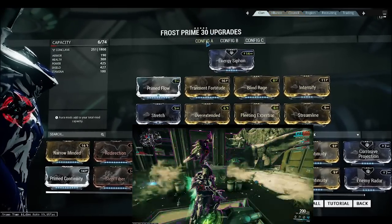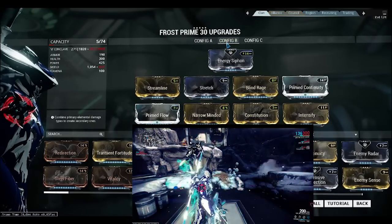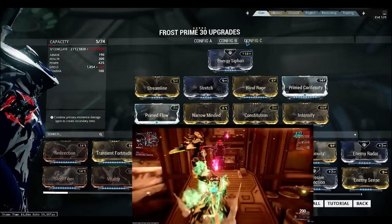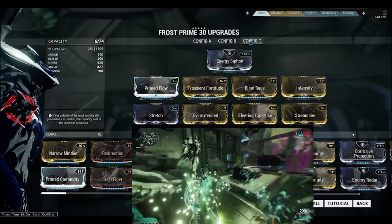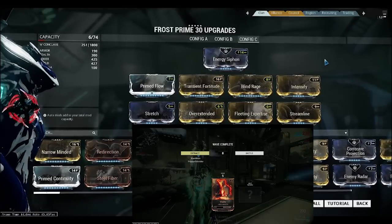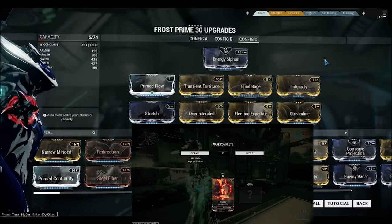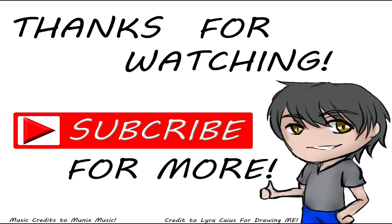There you have it guys — Config A for the Hybrid Build, Config B for the Duration Build, and Config C for the Max Power and Range Build. That's all for my video today. Do like and subscribe to my channel for future videos. Thank you and goodbye!